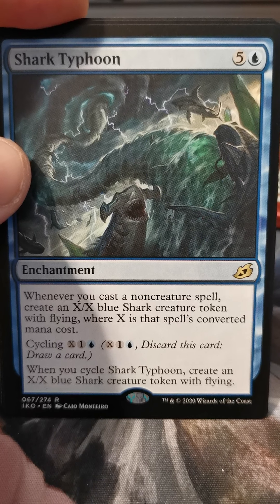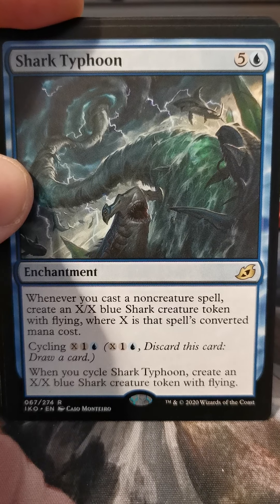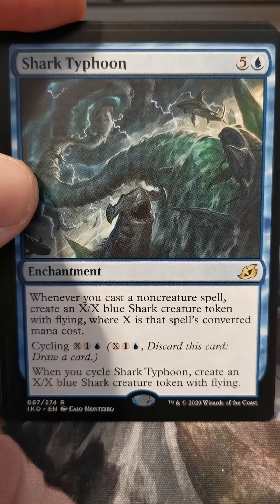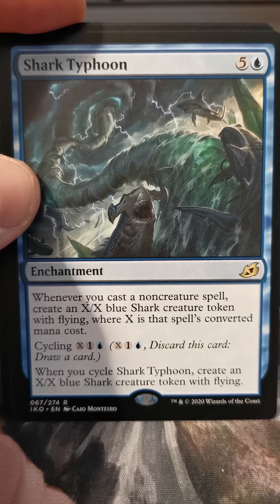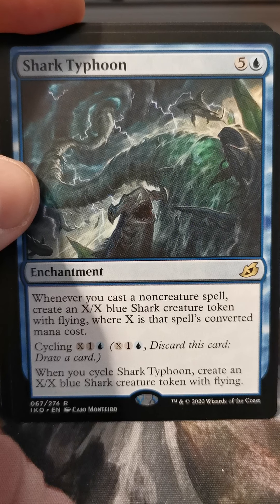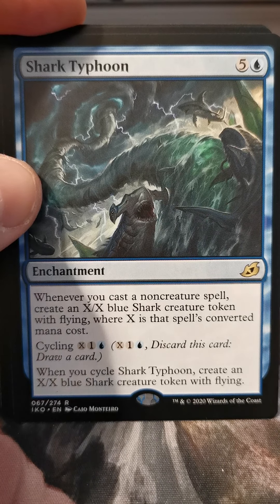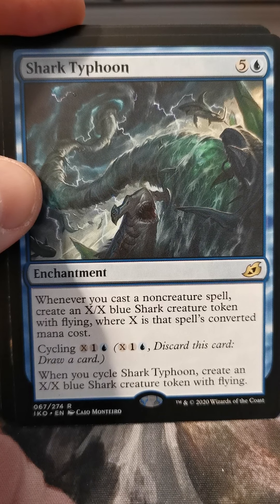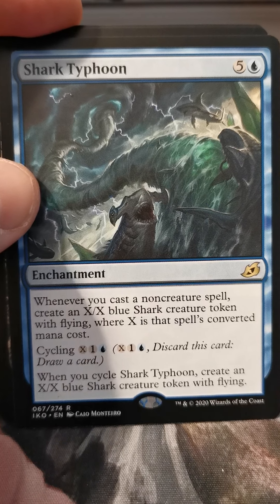Ah yes, the Shark Typhoon. I may have complained in my Magic group chat — it bothers me that they have Godzilla cards that actually say Godzilla on them, because that's a reference to a licensed franchise. But Shark Typhoon is clearly referencing Sharknado, which is also a franchise, and they skirted it. Like, a full set making loose unlicensed references is fine, or a fully licensed set is fine, but having both in the same set bugs me. Though I'm a Magic player — I'm capable of complaining about anything.